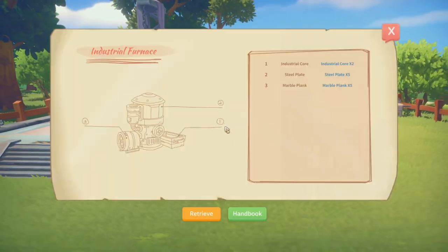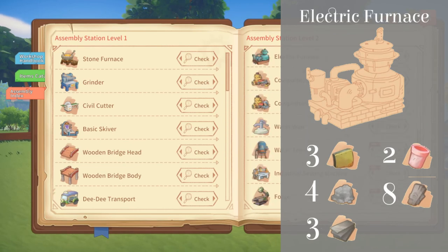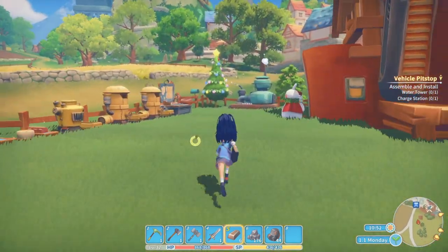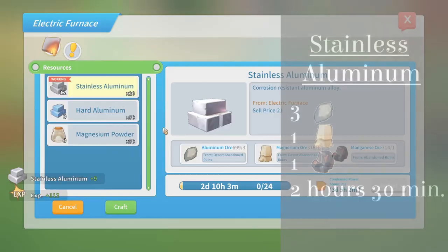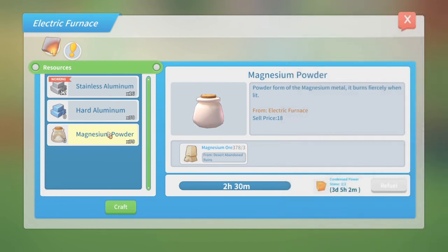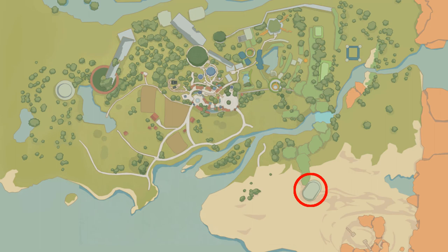Last but not least is the Electric Furnace. You can obtain the diagram by giving Petra 20 data discs and waiting 6 days to receive it in your mailbox. It also requires a level 2 assembly station to build. It doesn't use wood as fuel — it uses condensed power stones. The Electric Furnace is quite different from the others since it cannot make the same items as the Stone, Silver, or Industrial Furnace. It can make Stainless Aluminum, Hard Aluminum, and Magnesium Powder, requiring a mix of Aluminum Ore, Magnesium Ore, Manganese Ore, and Copper Ore. They all take between 2 and 2.5 hours to make. Both Aluminum and Magnesium Ore can be found in the Desert Ruins.